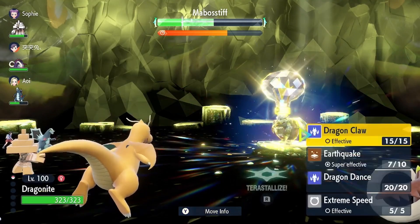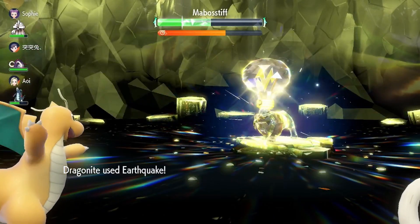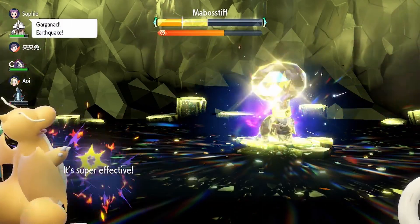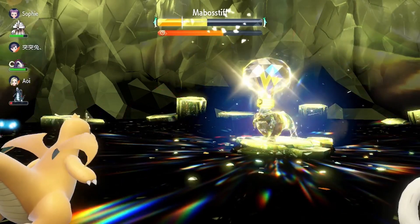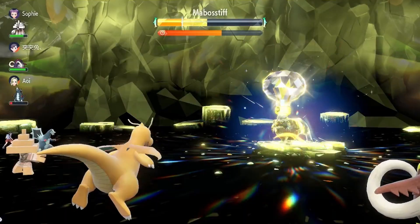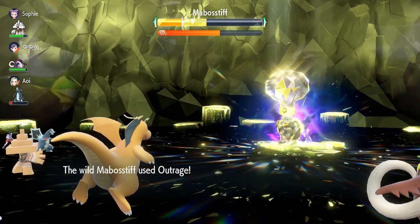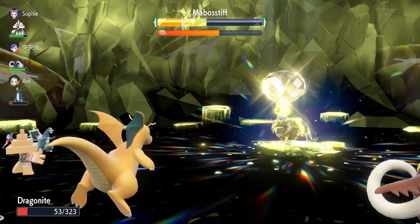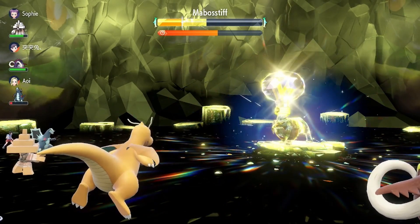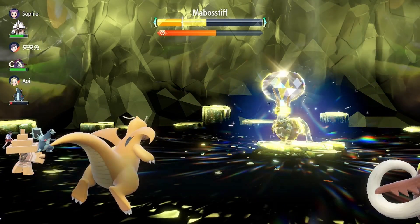I think one thing we could see is perhaps an ability activation — like you can activate your ability at any point in the battle. This could be really broken because Intimidate, for example, is an ability that when you come out lowers the opponent's attack. This could allow us, when we're in the battle and in a tight spot, to activate our ability again. So it'll still activate when Staraptor comes out, but then at another point in the battle — only once per battle like with past gimmicks — I can make Staraptor's Intimidate activate again.